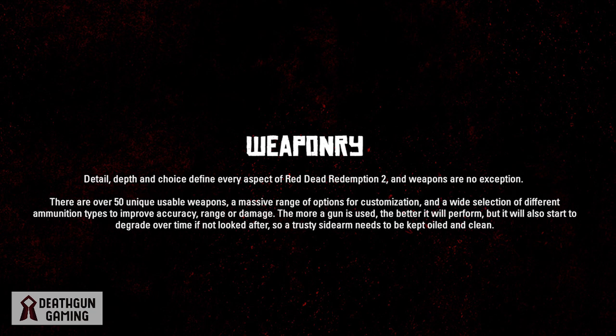We're going to cover everything to know about weaponry. Red Dead Redemption 2 has detailed depth in every aspect, and weapons are no exception. There are over 50 unique and usable weapons, a massive range of customization options, and a wide selection of different ammunition types to improve accuracy, range, or damage. The more a gun is used the better it will perform, but it will also start to degrade over time if not looked after, so a trusty sidearm needs to be kept oiled and clean.